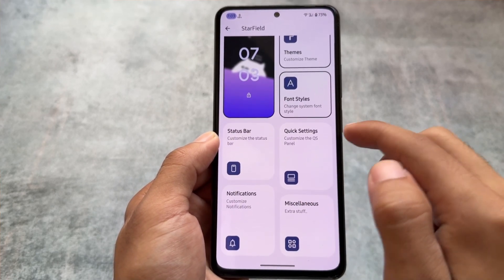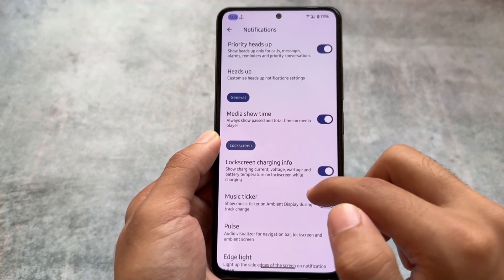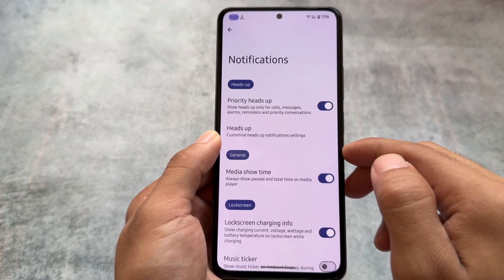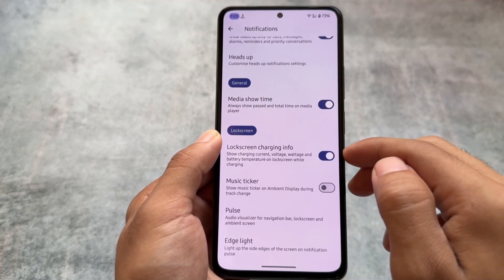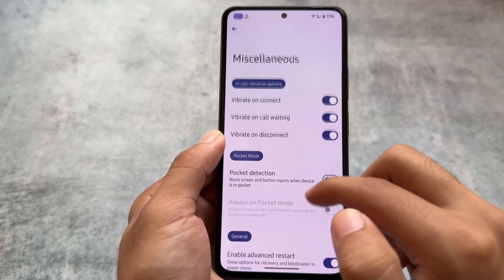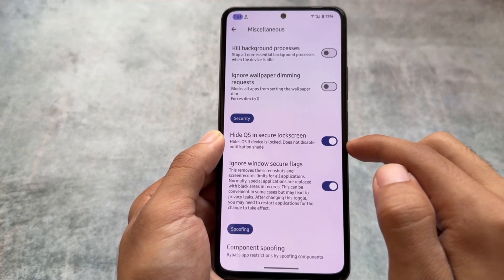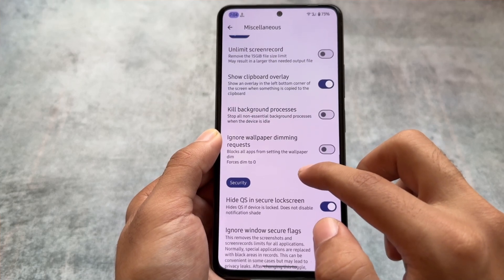Quick Settings already has a data usage option and some tweaks related to the brightness slider. Notifications has priority heads-up notifications, and the edge lighting option is also present if you want to use it. It does not bring reticker notifications or a Dynamic Island type of notifications. Under miscellaneous, there are system options including 'Ignore Window Secure Flags' and other things I've already mentioned.